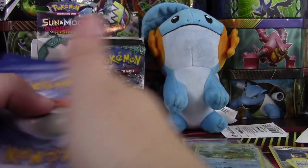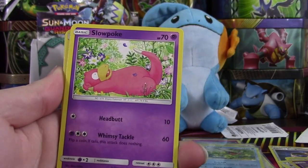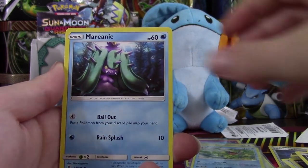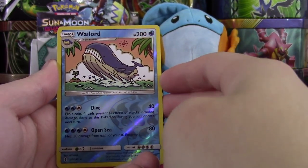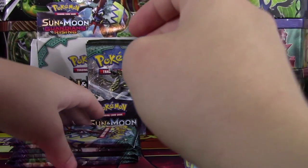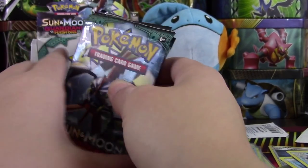Come on, Ultras — we need you, because this box is not looking so hot. We have a Mudbray, a Delibird that just went flying away, Psychic Energy, Sableye, Mareanie, Aqua Patch, Wailord, Reverse Rare, and a Vanilluxe — Ice Cream Cone. Okay, so we have six packs to go.